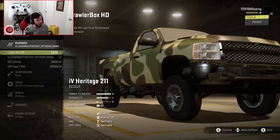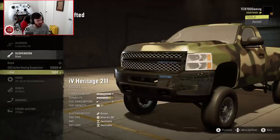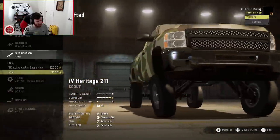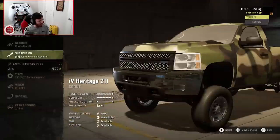I think we're going to start out with the CrawlerBox HD and then switch over to the R&D transmission. In terms of suspension, you have stock, active hauling, and lifted. The only thing is, with the lifted suspension, it stretches out the IFS a little bit and gives you more positive camber than I'd like. So we'll go with the active hauling and go from there.